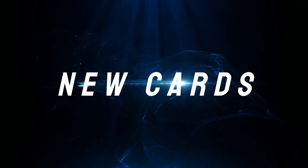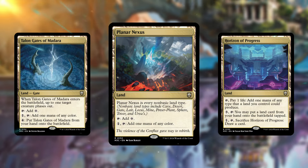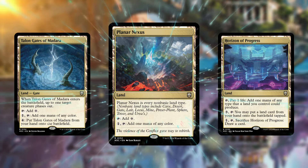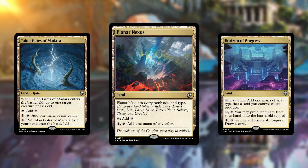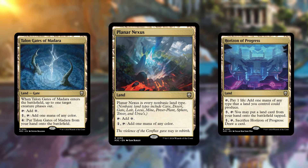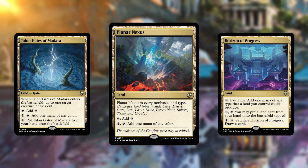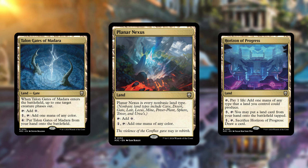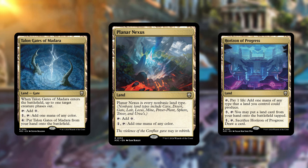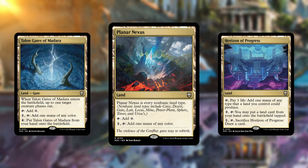Out of all the commander decks I've seen so far, this one has probably the most staple lands I've ever seen come to Magic the Gathering, at least for commander-specific cards. I wanted to highlight a few lands that will be excellent in any deck: Talon Gates of Madara, Planar Nexus, and Horizon of Progress. Talon Gates of Madara is excellent — when it enters the battlefield, a target creature phases out. You can use it offensively or defensively. You could pay four mana to put Talon Gates from your hand onto the battlefield as instant-speed protection for one of your creatures.